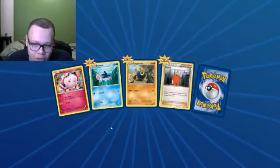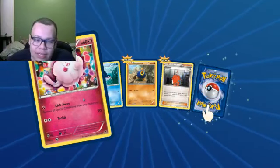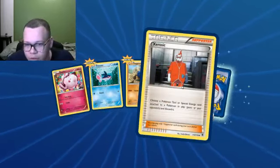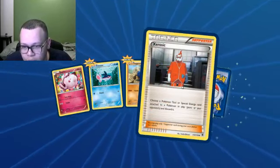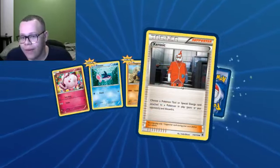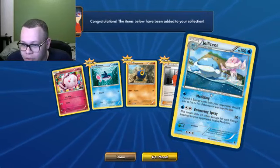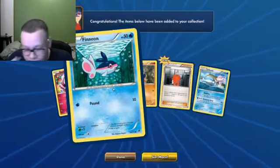I won the base of Swirlix. For those of you who do know, one of my favorite decks that I have is Psychic and Fairy, so that's going to be nice to throw in there. The flip card — choose a Pokemon tool or special energy card attached to a Pokemon and discard it. That's pretty dirty. I also got a card I might add to a water deck. I do plan to make a water deck pretty soon.